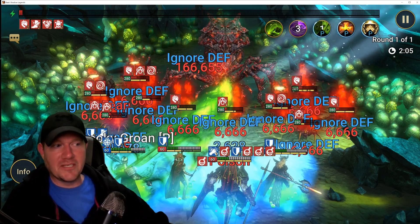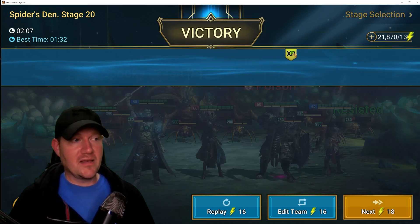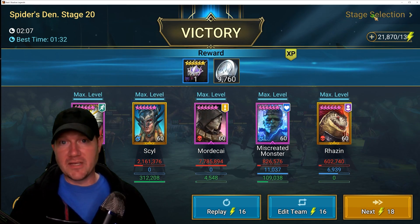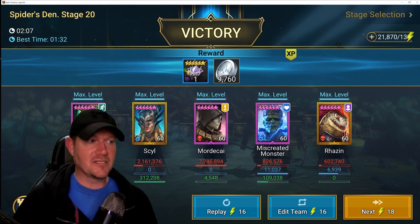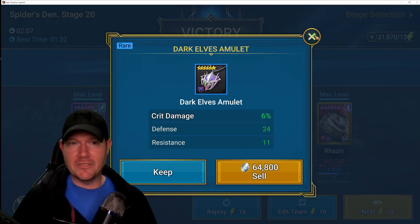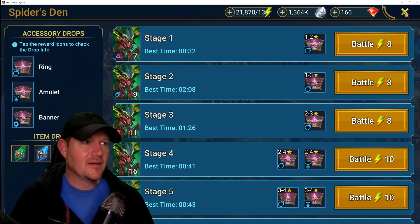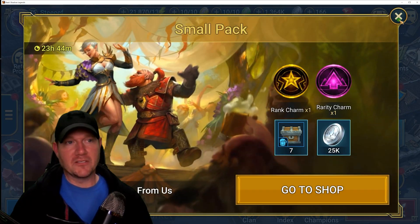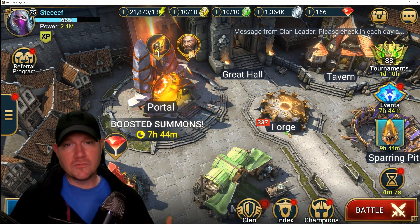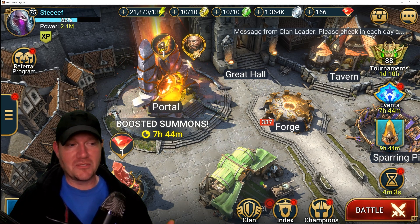That one took two minutes. It's not always a minute 40 — sometimes it's two minutes — but it's definitely easy. There's a six-star drop right there, crit damage with resistance — not a bad piece at all. First of all I'd like to say thank you, don't forget there are some goodies in your bag. I appreciate you letting me get on your account and have fun — some of these champs I don't have, so it's totally cool to play with a bad Elcazar when I've never had one.